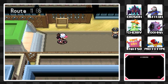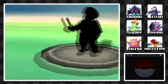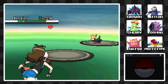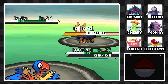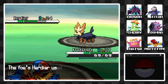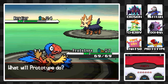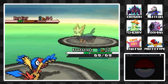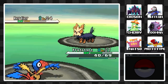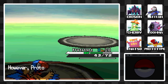Here to the northeast of Nimbasa City — Route 16. There's a policeman who'll only battle you at night, or apparently at evening too. He has a Herdier at level 24. This route is actually available even before you fight Elesa — I just didn't show it off because there wasn't that much to do here. But now that I have Strength and Fly, there's a bit more you can do, so I figured it slots in nicely here.